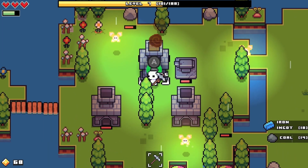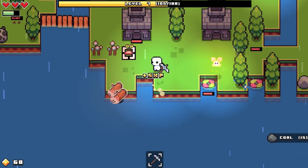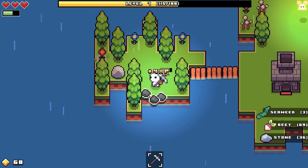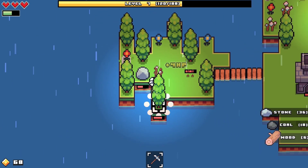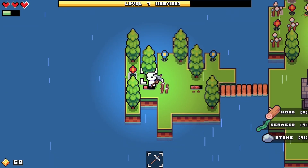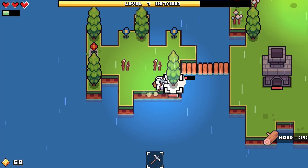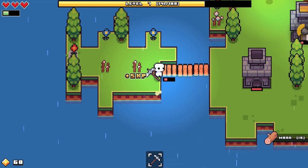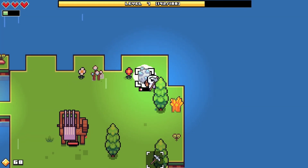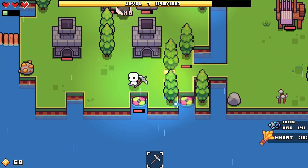All right, iron ore - please just spawn. In the meantime let's get back to leveling up. I've got some coal ore. Break the stone, break the tree - nice. Don't break my bridge! Where is the stinking iron rock that I need? This could be the last one. Let's go get that slime sword!